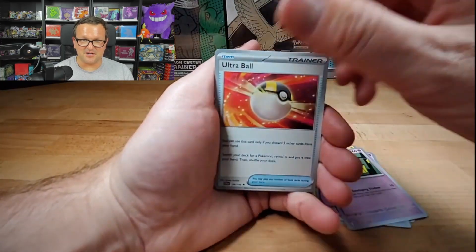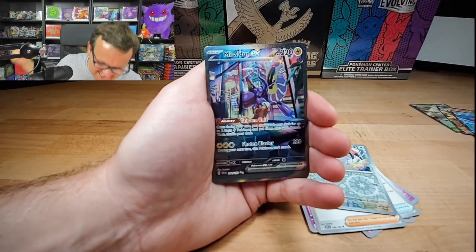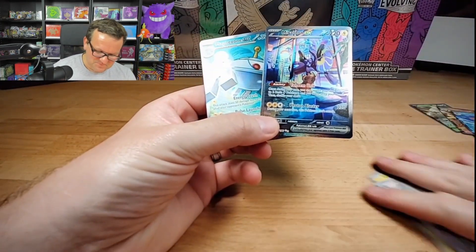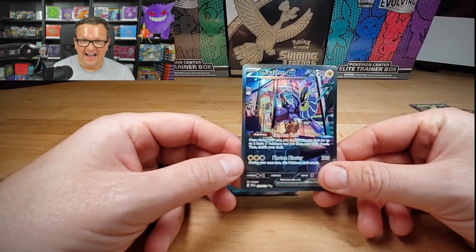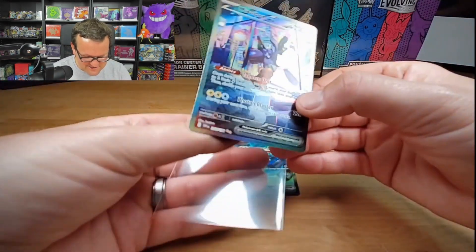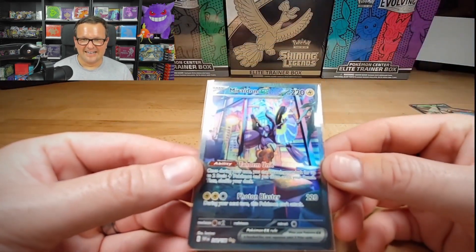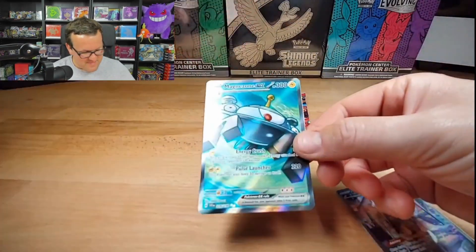Ralts, Kirlia, Ultra Ball, Arven, Zangoose. We got a double - let's go! Oh man, I do not have this card - I absolutely do not have this one. Huge, huge, huge pull for me - the Miraidon EX Alternate Art! And now we got this Magnezone!